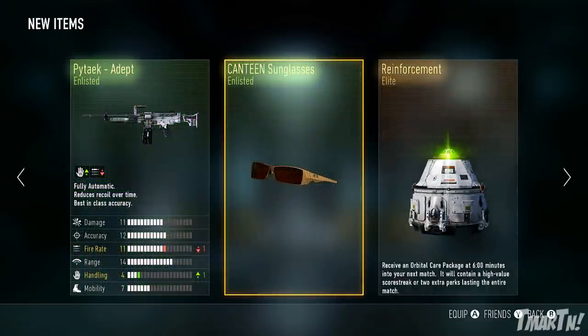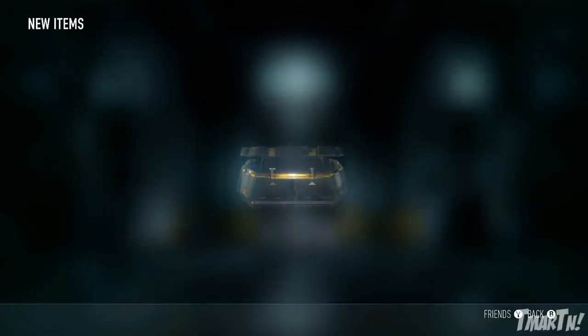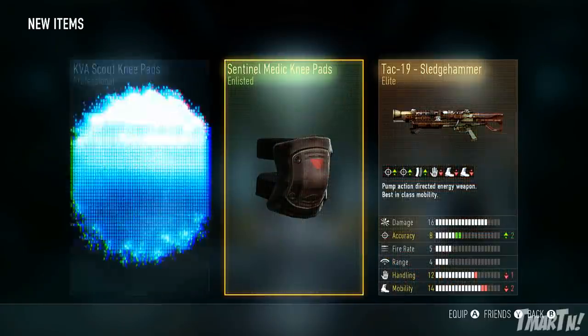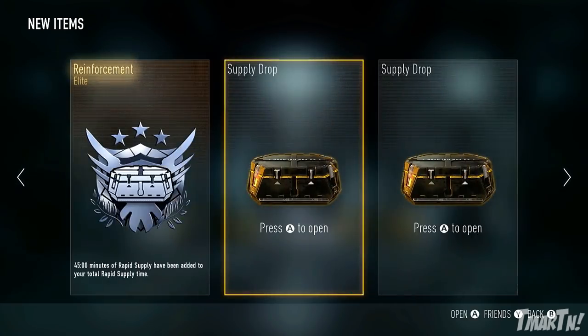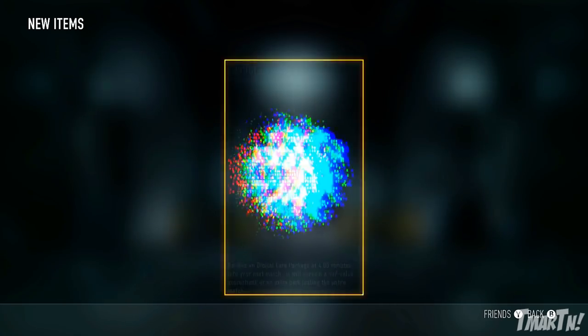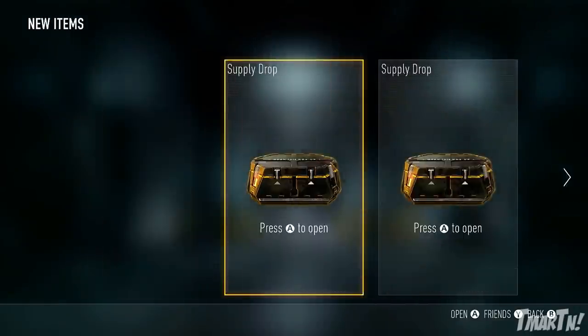Like a micro-DLC thing, to be able to buy packs of supply drops - maybe like a three pack, a five pack, and a ten pack or something like that. I'm not sure what the price would be; if you guys have any ideas of what you would be willing to pay, feel free to leave it down in the comments. The people who don't want to spend the money are fine - they can keep doing their own thing - but the people who are willing to invest a little bit of their own money can get some enjoyment out of it.